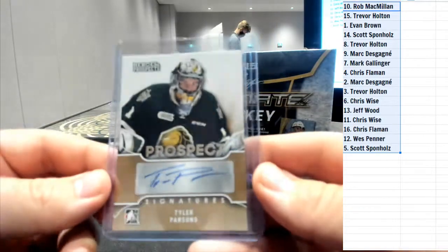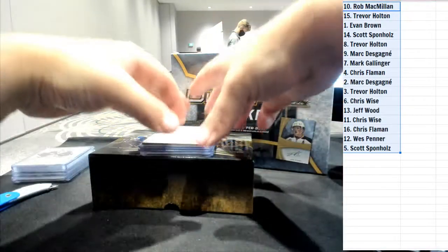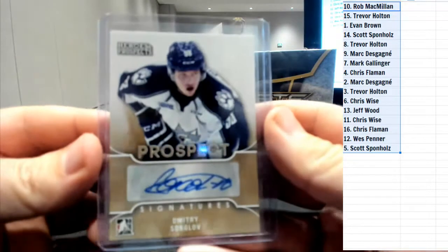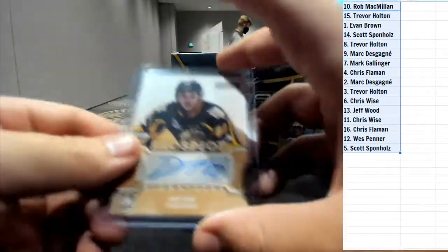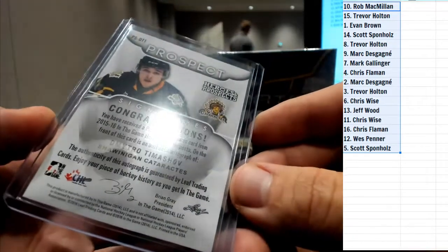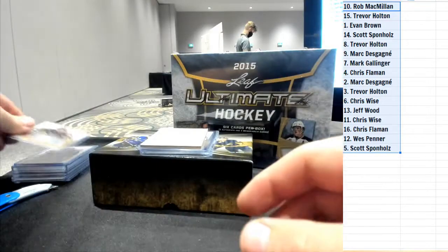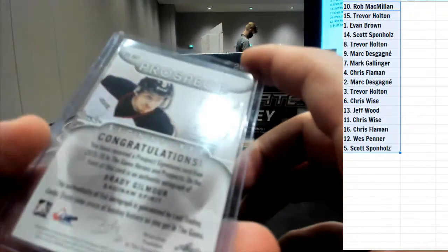We've got signature prospects Tyler Parsons auto. Next is Dmitri Sokolov for the Sudbury Wolves, rookie prospect auto. Then Dimitri Timashev prospect auto - must be a Quebec team. And we've got Brady Gilmore prospect auto for the Saginaw Spirit.